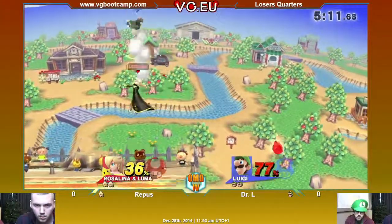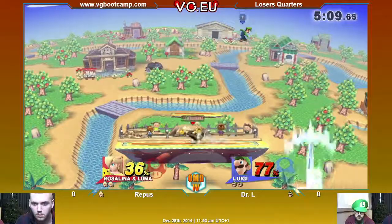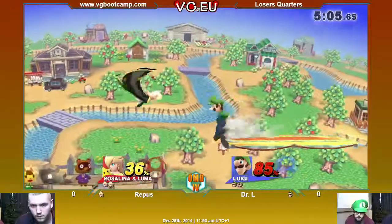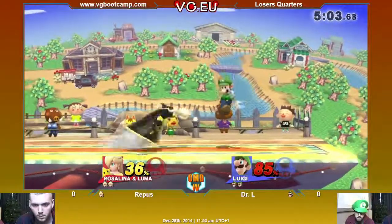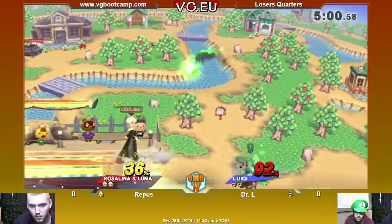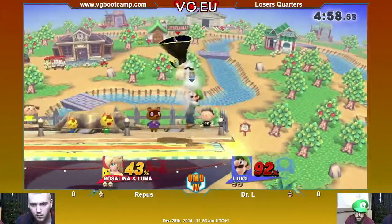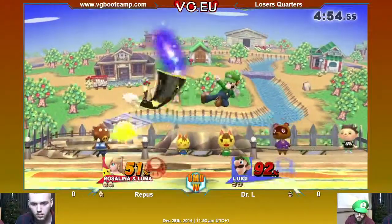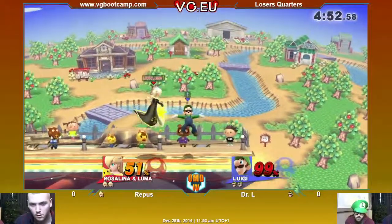Nice try, but he kills Luma with it. So that was kind of worth it. Looks like down B is pretty good in this matchup to kill Luma off. More dash attack from Rosalina. Ripos has the stage control at this point, but now Dr. L could have gone for the combo.